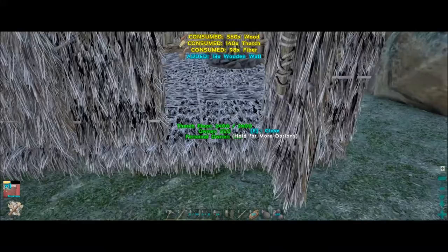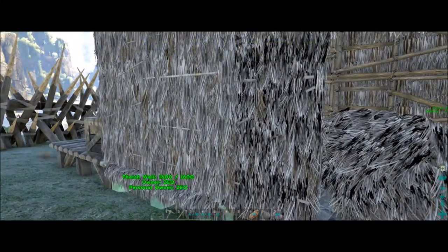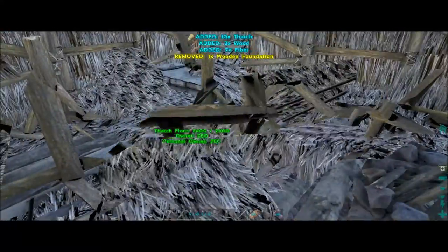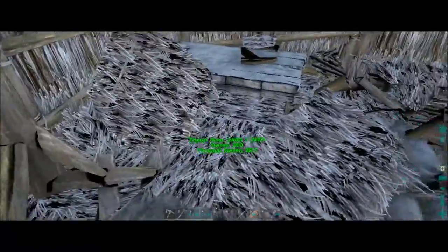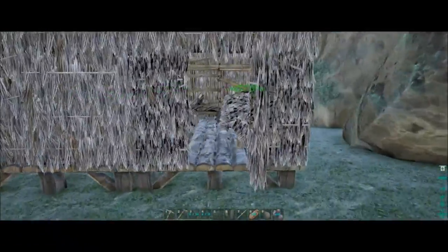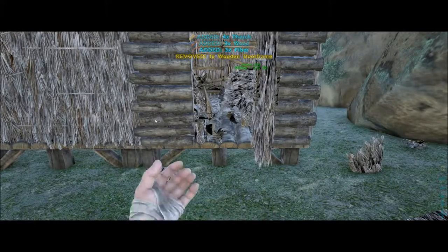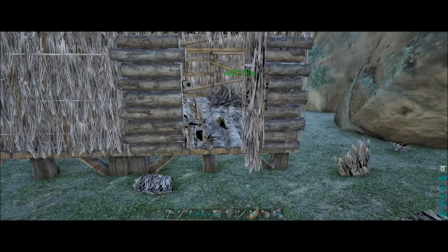Being encumbered is not fun. Let's place that foundation - there we go. There's too much stuff everywhere. Go, go, go - I can't see. And the last one - looks like that was plenty of foundations. So now we've got everything switched over to wood. We'll go ahead and replace this door frame, then go back into inventory and put the walls down and the door. Go ahead and switch this door out.